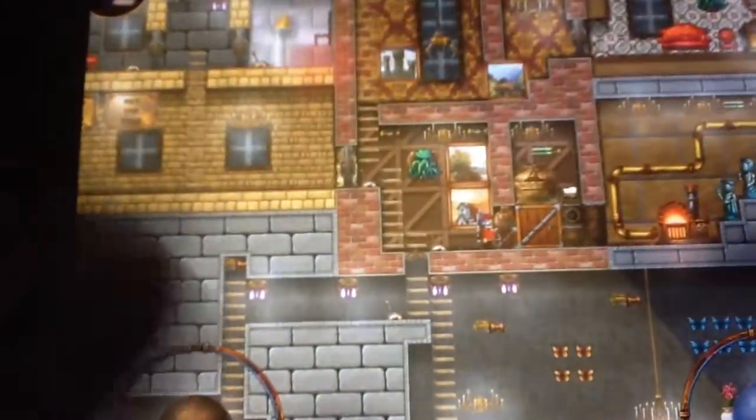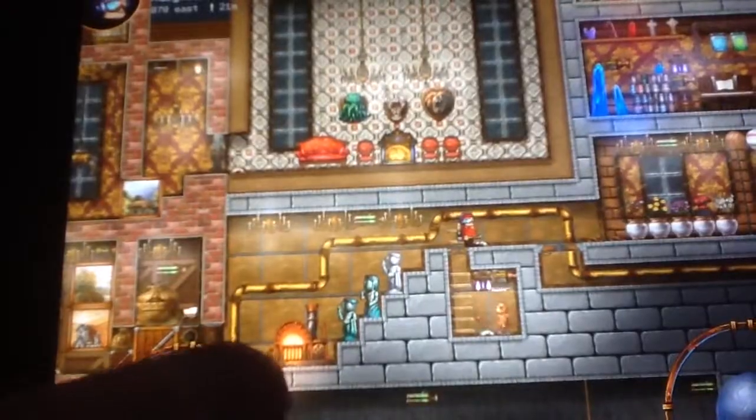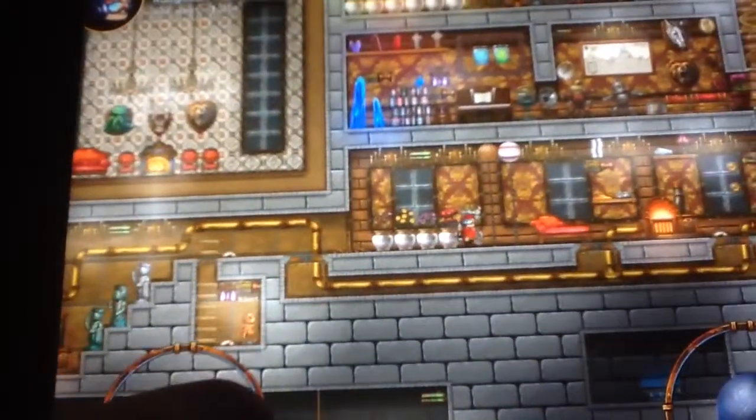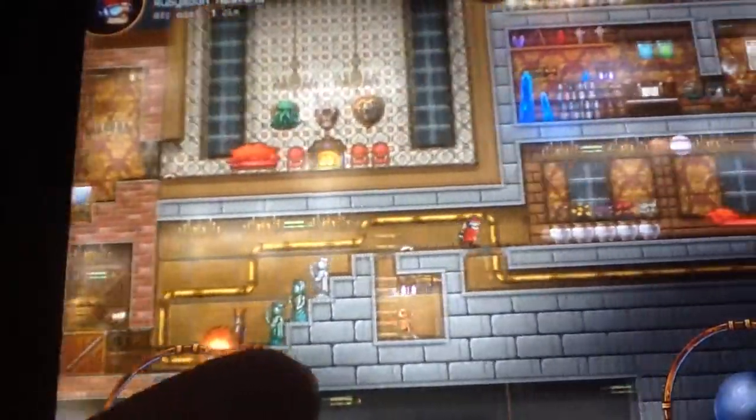So yes, I have all the Onix Exo Armor and all that stuff. And then there's Gilbert. He just gets a small room. I put him there because I use him to make the statues.